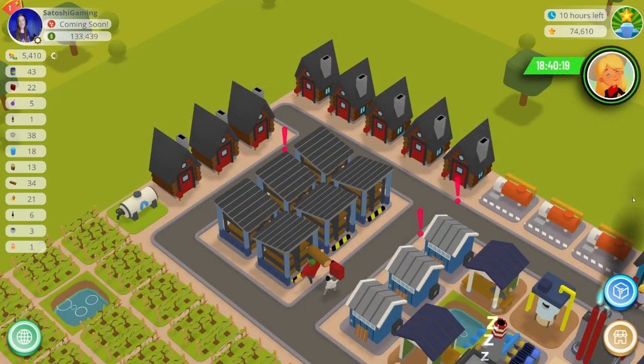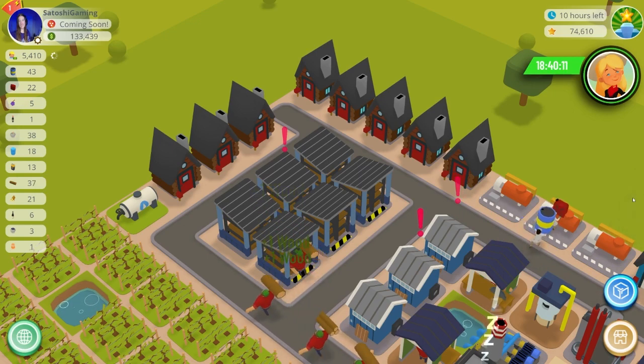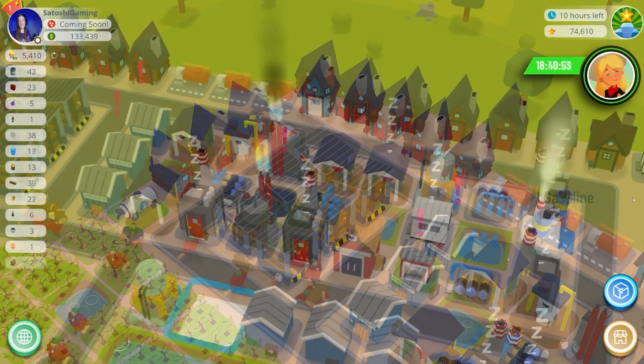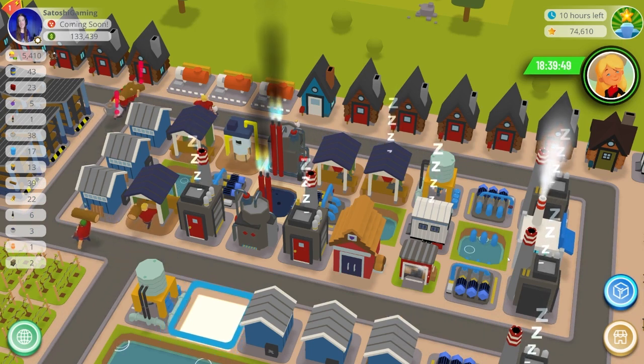I also placed all my trade depots in the shadow of the mountain to maximize space on the map. Moving to the southwest, I have all my logger houses and lumber storage. With this build I found I needed a lot of both of these, and I actually have more logger houses sprinkled up the side of the map in the industrial area.